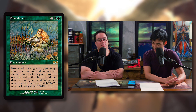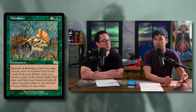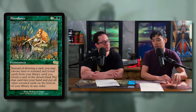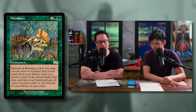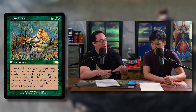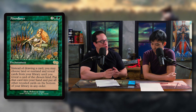Abundance is two green green for an enchantment. If you would draw a card, you may instead choose land or non-land and reveal cards from the top of your library until you reveal a card of the chosen kind. Put that card into your hand and put all other revealed cards on the bottom of your library in any order. So every time you cast a creature and draw a card, Abundance says — do you say land or non-land? This pairs very well with Chulane. You can almost guarantee always having a land drop when you play a creature. One of the speed bumps for the deck is when it draws too much of one type and not enough of the other, so being able to control that is really powerful.